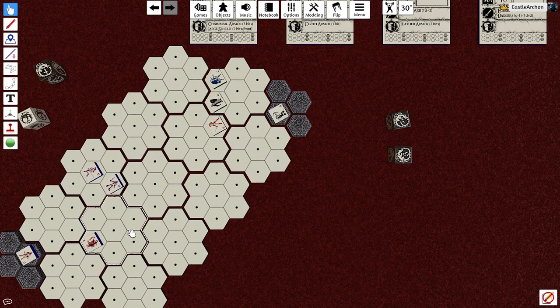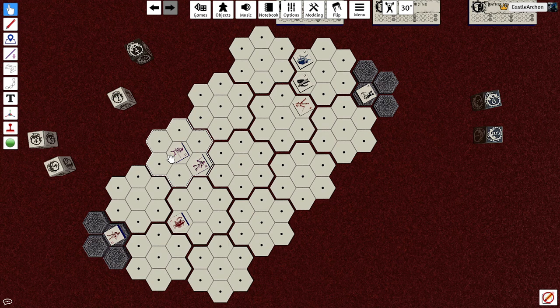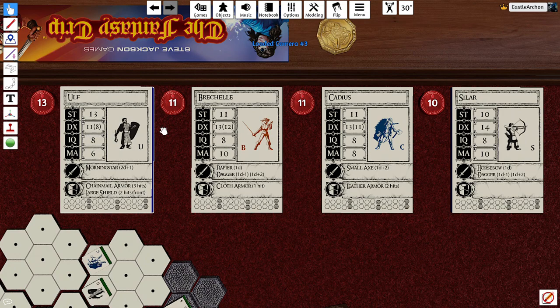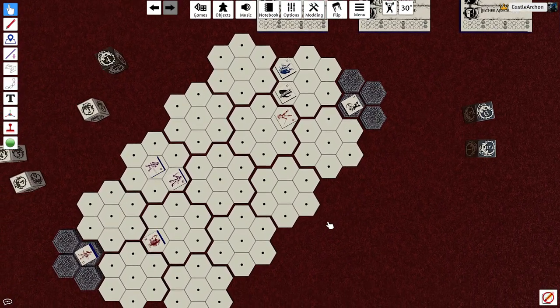Salar is going to move forward — it's going to be a shoot fight against the bowman. Movement is done. Now it's combat initiative: who goes first? It goes to the person with the highest adjusted dexterity — that's after armor and everything — and that also includes when you get hit. So: Ophelia has 9, Goldmineer has 13, Merrick has 10, Zelina has 7. On the other side, Salar has 14, so Salar goes first and fires the bow.